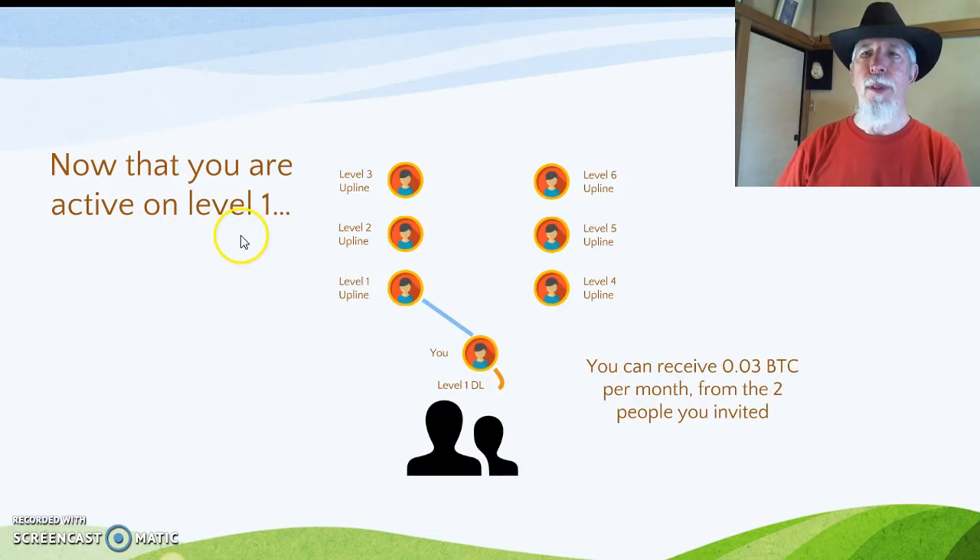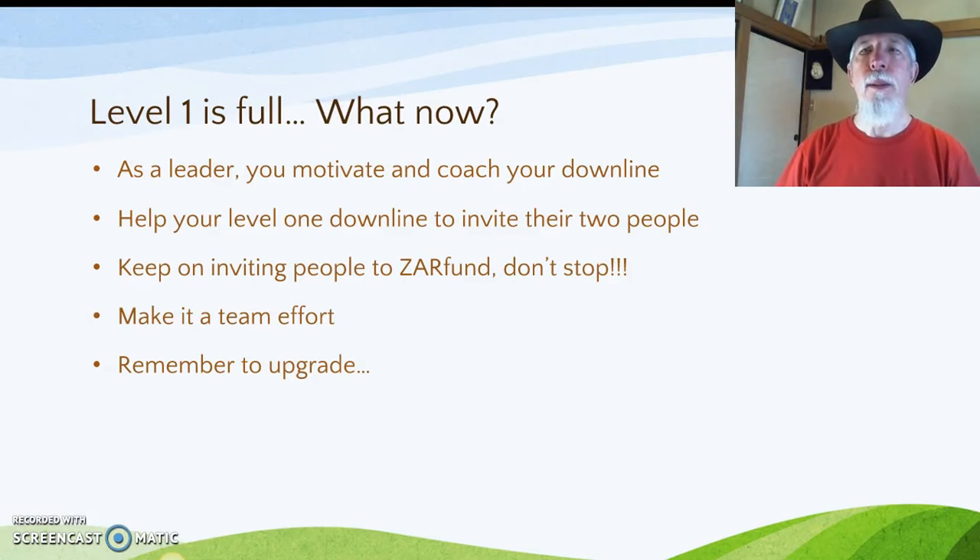Now that you are active on Level 1, you can receive 0.03 BTC per month from the two people you invited, and we're going to help you with that. Level 1 is full. As a leader, you motivate and coach your downline. Help your Level 1 downline to invite their two people. Keep on inviting people to CzarFund, don't stop. Make it a team effort. Remember to upgrade.